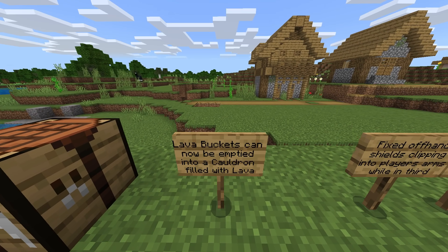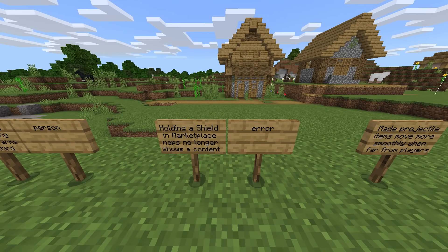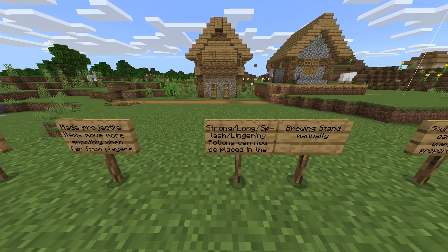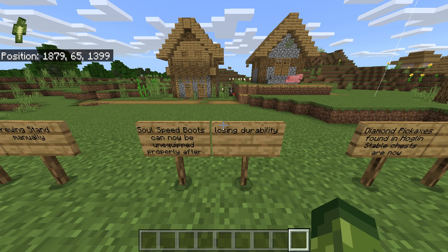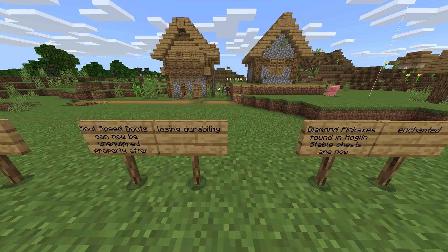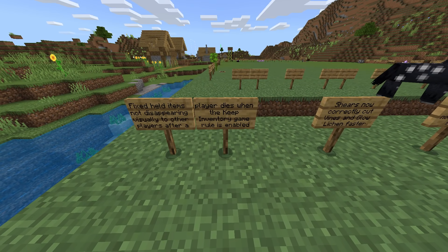Fixed offhand shields clipping into players' arms while in third person. Holding a shield in marketplace maps no longer shows a content error. Made projectile items move more smoothly when far from players. Strong, splash, and lingering potions can now be placed in the brewing stand manually. Soul speed boots can now be unequipped properly after losing durability — this bug was super annoying, they would just come back and be so broken you couldn't take them off. Diamond pickaxes found in hoglin stable chests are now enchanted.